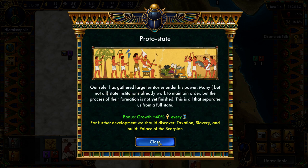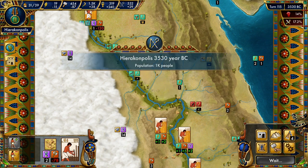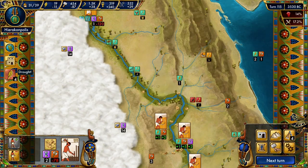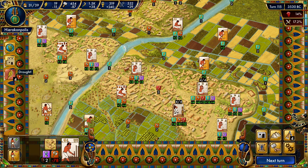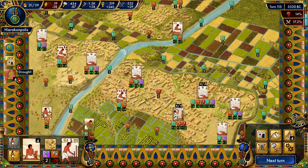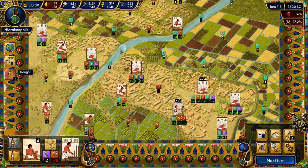We have gone to the stage of being a protostate. For further development, we should pursue taxation, slavery, and build the Palace of the Scorpion. But we are faced with a drought over here, and that is pretty severe — we are hardly producing any food anymore. I think that might become worse as we're pulling people off the farms, because suddenly the farms are not that useful. This is just a plus-4 tile now.